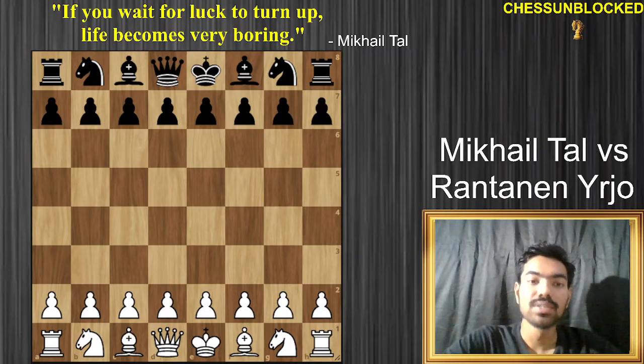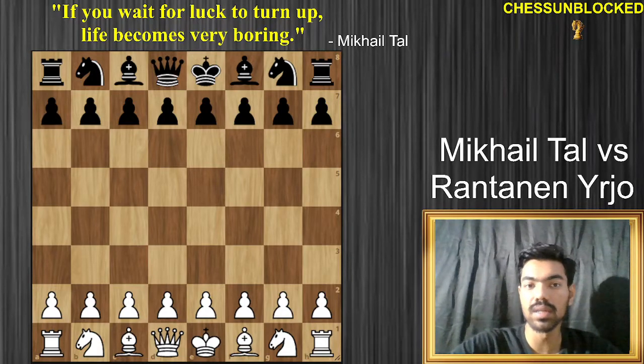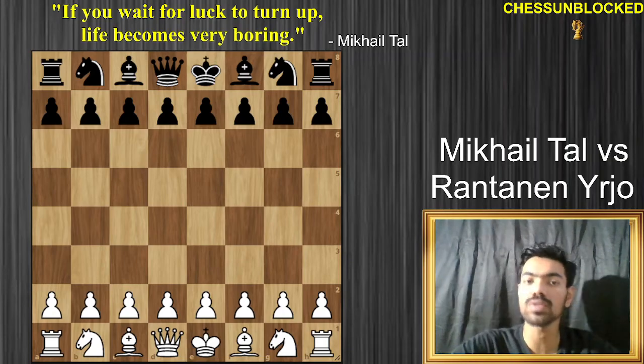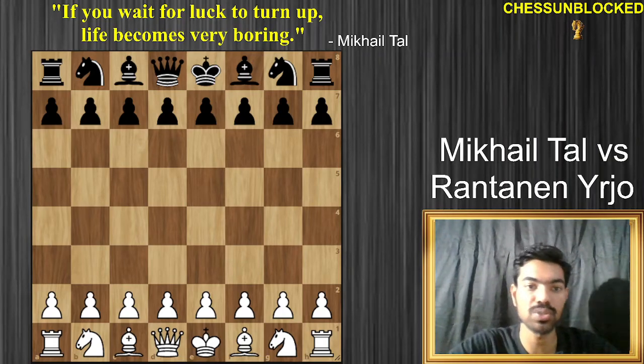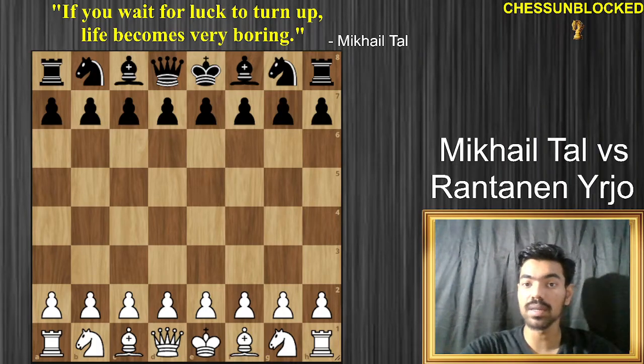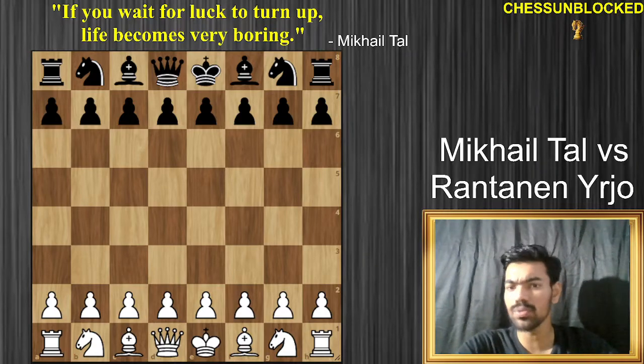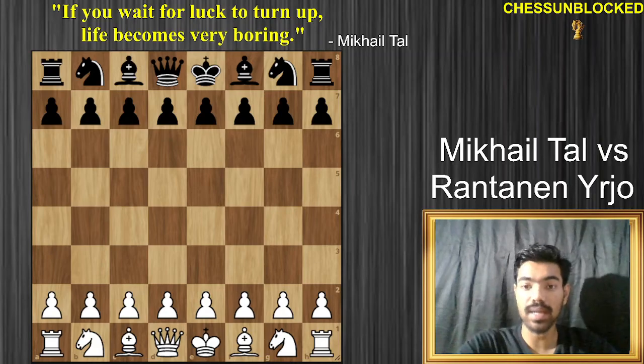Hello everyone, welcome back to our channel. In this video, we'll have a look at a great game by Mikhail Tal, the magician from Riga. We're going to learn how to play like Tal and how Tal always, nearly always, manages to get such a smashing, relentless attack. So let's dive into this game. It was played against a player Rantaman — rated 2400, not very strong — and you'll see exactly how easily Mikhail Tal crushed him.